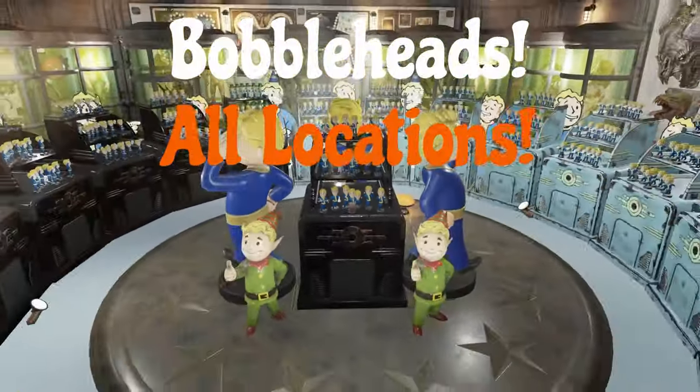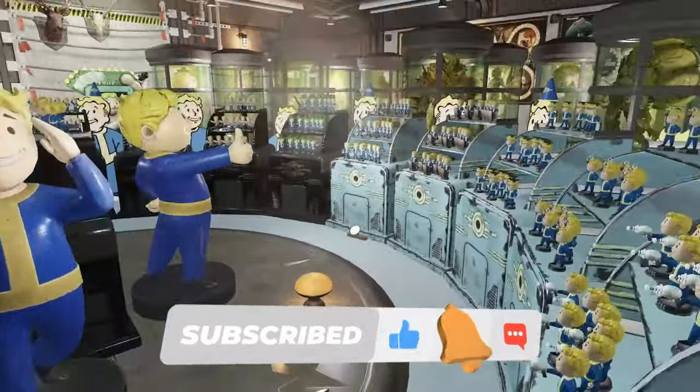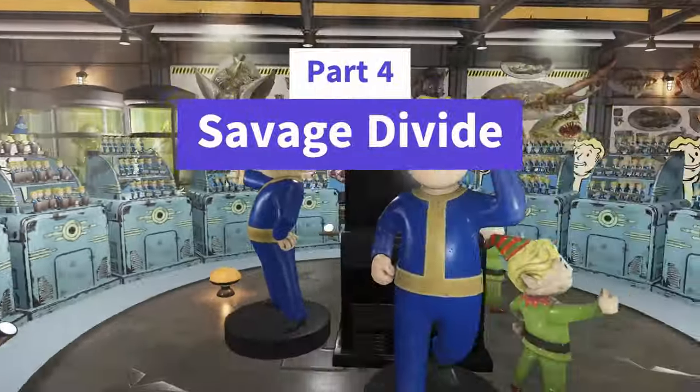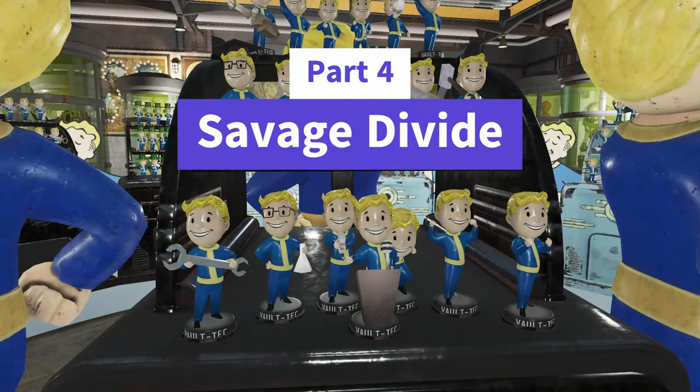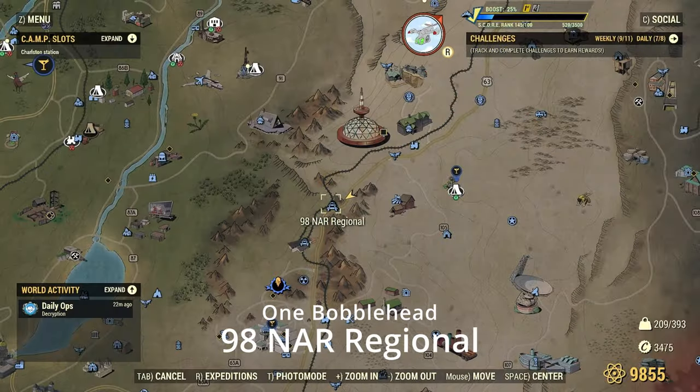Hello everyone, Morp here, and welcome back to the Bobblehead Location Guide. We are in episode 4 with the Savage Divide. There will be a link to the playlist at the end of the video if you want to go see all the other areas. Click like and subscribe, it's free, and we will get going here. This is a really big map — the Savage Divide has a lot of bobbleheads, so let's get going.